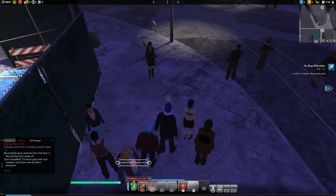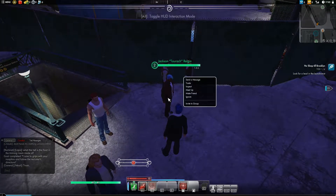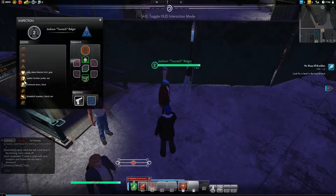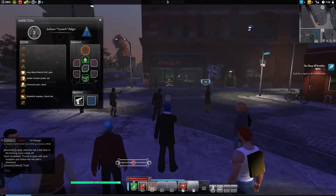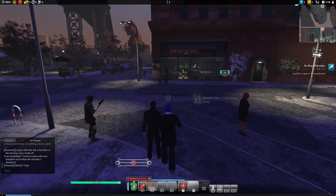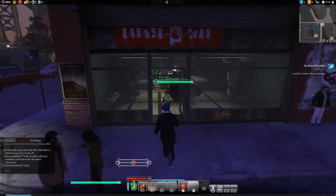Are these other players, or? Looks like they are other players. Interact menu. Send message. Trade. Inspect. Meet up. Make friend. So I can see what they've got going on. Interesting. Look for a lead at the laundry mat. Okay. So this is New York. Pretty familiar from what we've seen before. 2013 magazine - that's funny, they left that in there.